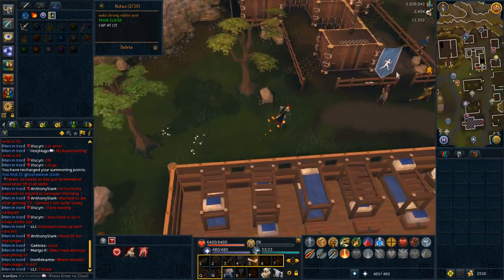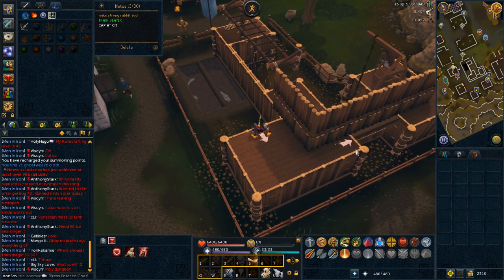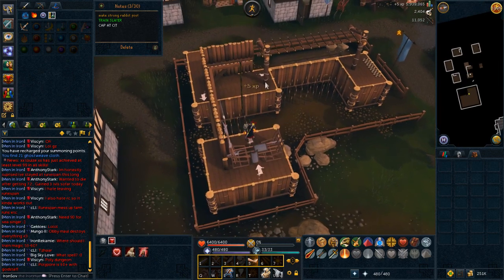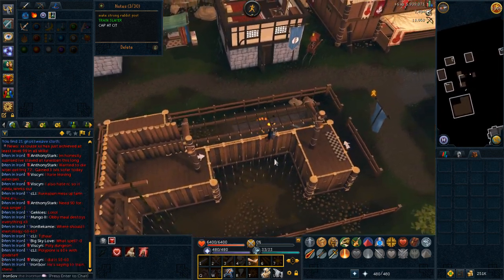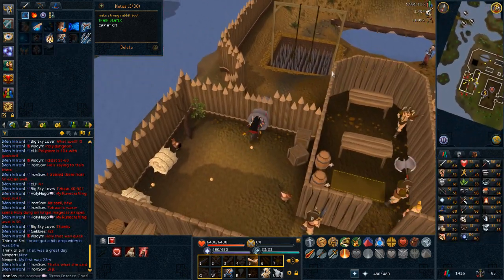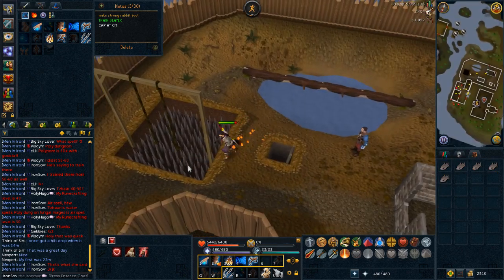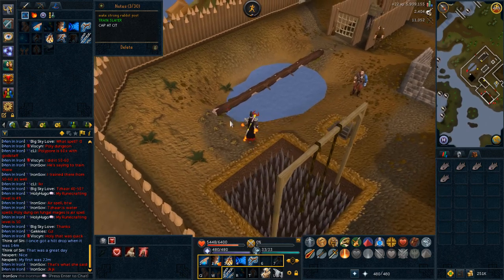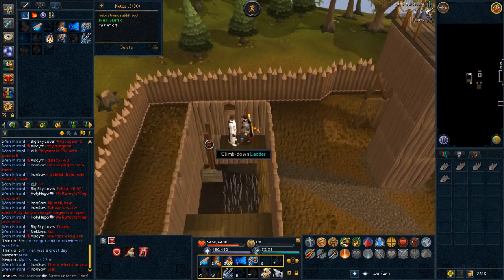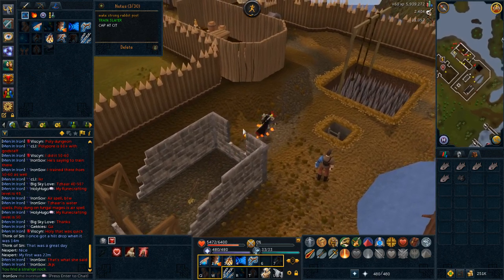Agility is a very easy but slow skill. It can be started in Burthorpe, just east of the lodestone. Complete the course here until level 35 agility, and then you can start the Barbarian training course, which is very close to the Barbarian Outpost. This can be reached by running northwest of Ardougne, or by teleporting using a games necklace to the Barbarian Outpost, although you will need to complete the mini-quest Bar Crawl to have access to this facility. You'll be training here until level 52, which is when you'll want to move into the Wilderness agility course until level 70, 80, or 85. At 70, if you've completed Recipe for Disaster and received a Ninja Monkey Greegree, you can train at the Ape Atoll Agility course. Otherwise, train at the Barbarian course until level 80 or 85.